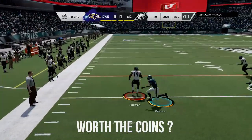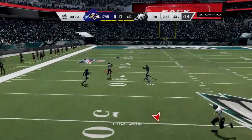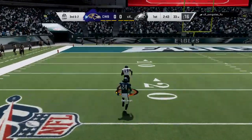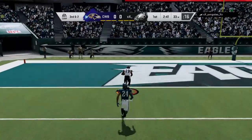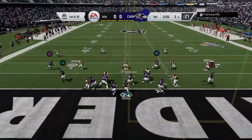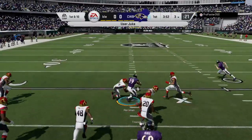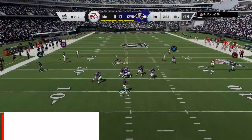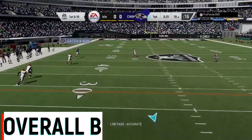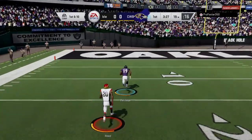So the main question: is he worth the coins? Absolutely. His budget grade is a B, especially if you're a Ravens team — he will get the job done for you. If he gets matched up on a linebacker on a streak, that is going to be the easiest touchdown you've ever thrown in your life. His speed will feel good, and he does break a tackle, though it wasn't common. Overall he is going to be a B because catching in traffic is not going to be good on this card.